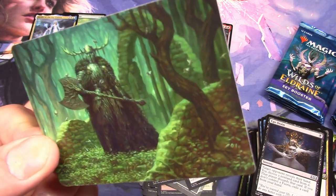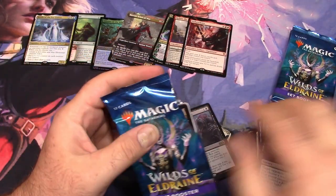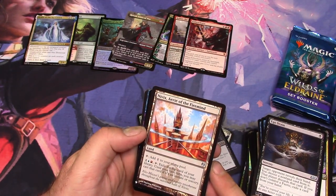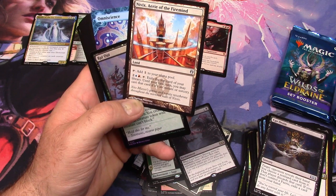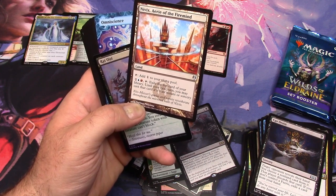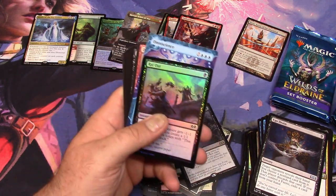Oh, is that supposed to be Gawain and the Green Knight, or the Green Knight from Gawain and the Green Knight? I betcha it is. Nivik's Lair of the Fire Mind — that's a nice land. It adds one color of mana to your mana pool, or you exile the top card of your library until your next turn and may cast it as if it were an instant or sorcery. That seems like a neat little land. Wait a minute — the other lands that kind of suck are rare? Or maybe they don't suck and I'm wrong.